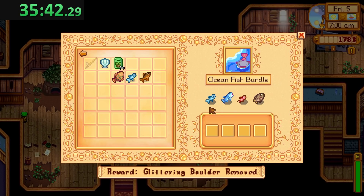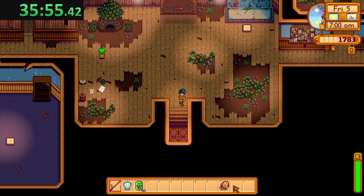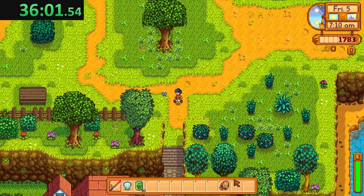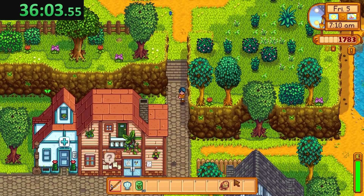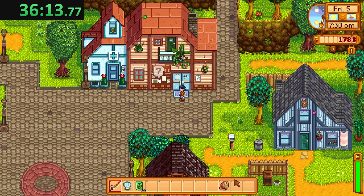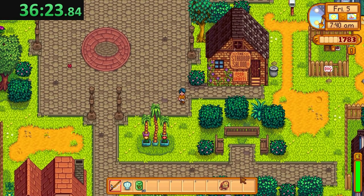We don't need a flounder - why was I catching a flounder? That was just me being stupid. If I took a bit to think about it I would have known, because I know what fish are needed for the community center. But the speedrun I watched - I guess the person was wrong and said you need a flounder and a sardine in spring. In reality that is not the case, so that kind of messed me up. That's fine, whatever, we're all good.